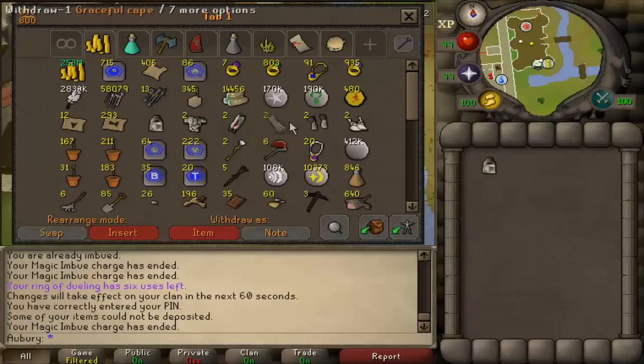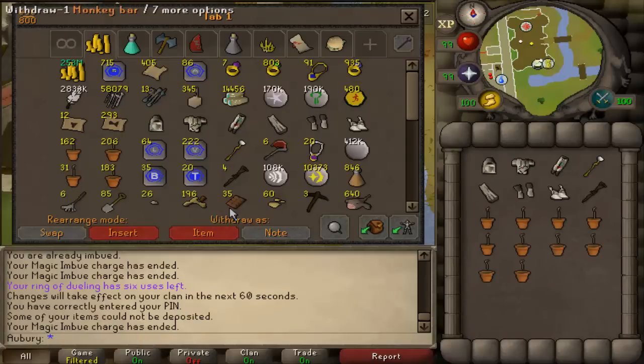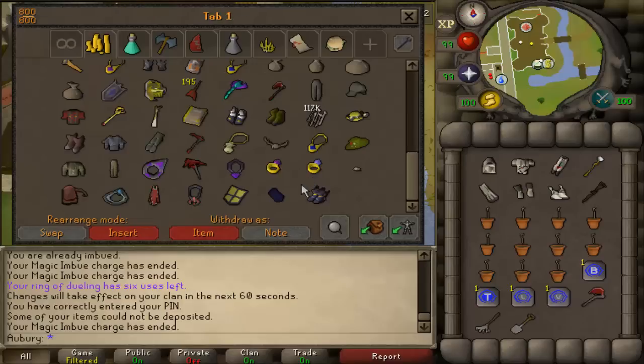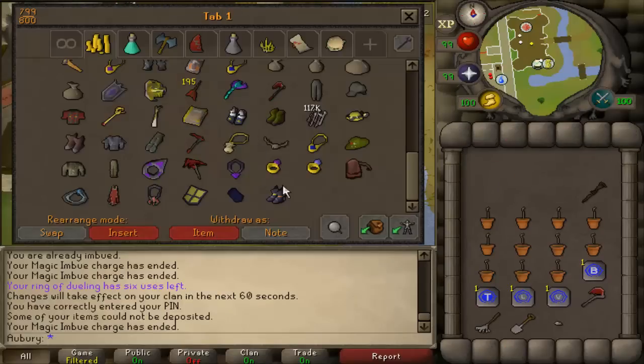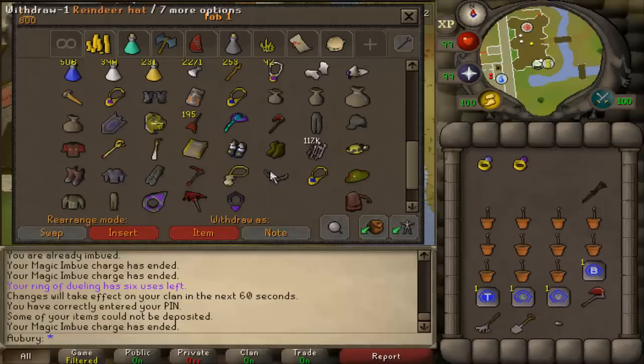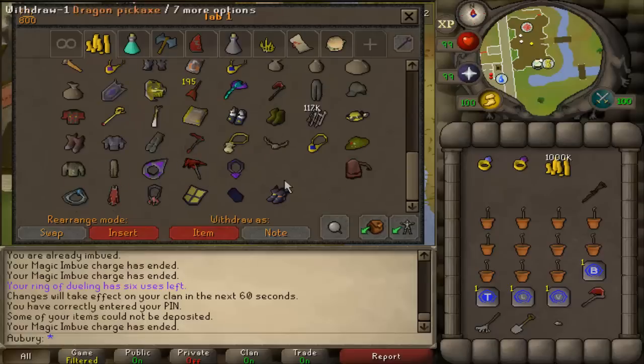I always wear graceful on my farm runs because it's the most efficient thing to wear — it gives you a little bit more run restoration while you're standing still or walking. Pretty much the biggest struggle of farming is just remembering all the items you need to take with you on a farm run. I still struggle and I have almost 17 million farming XP.